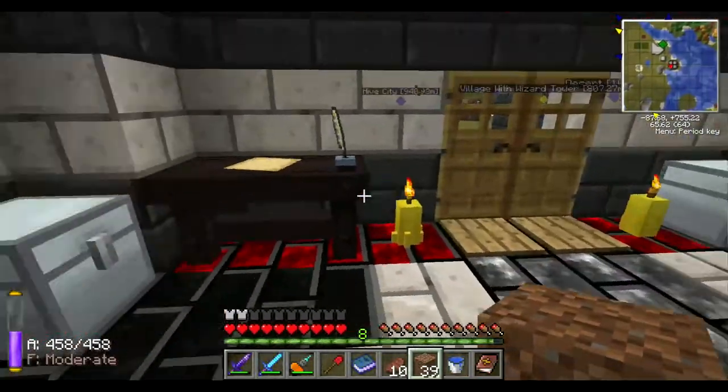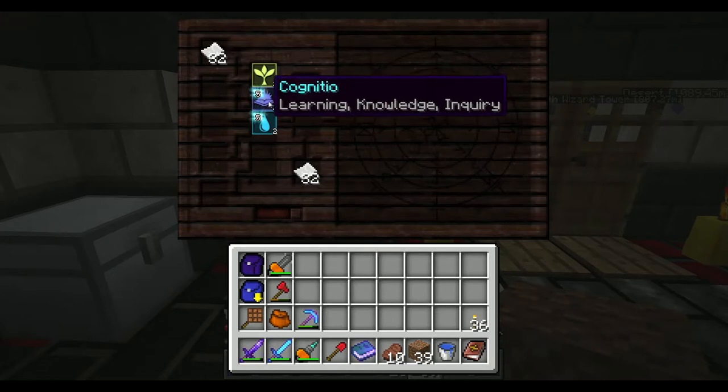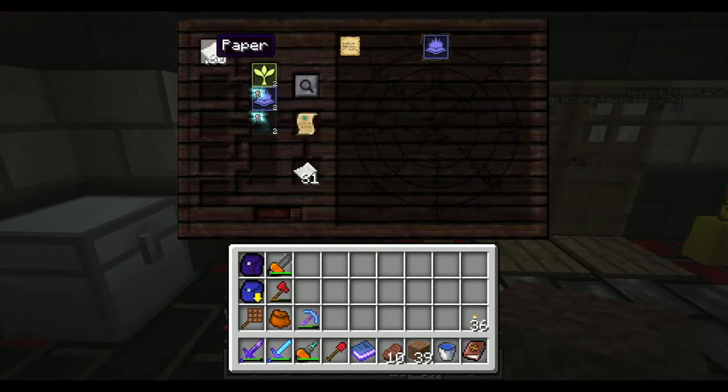Now let's get down to the research. What can we put here in this table to research? Let's go with paper. Let's see what we can do with paper, especially since we get so much of a bonus. We already have knowledge — warded stone and doors. Stone and doors.